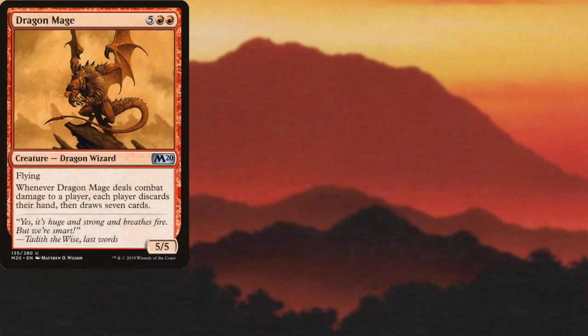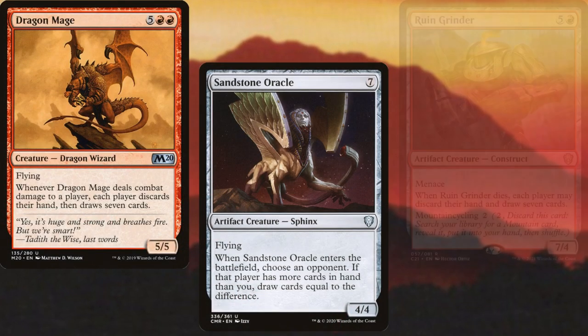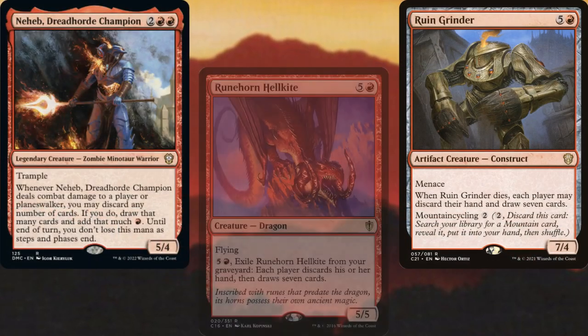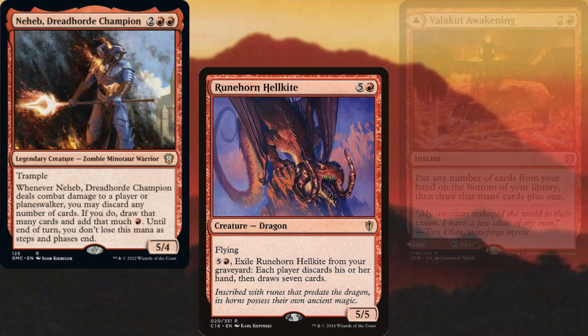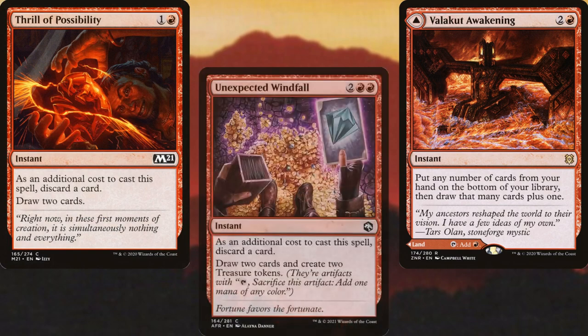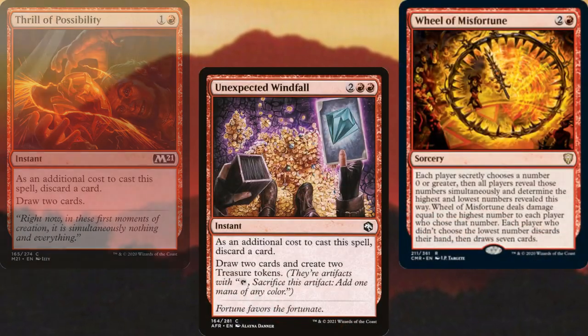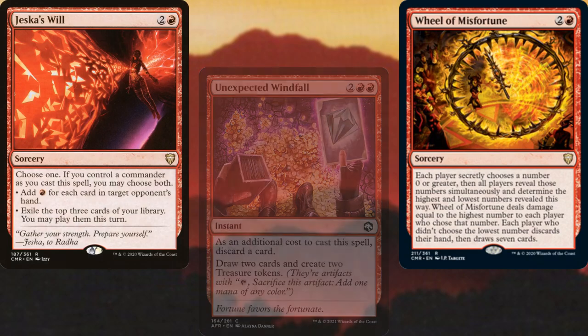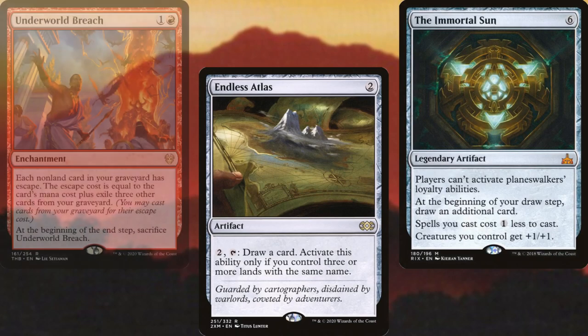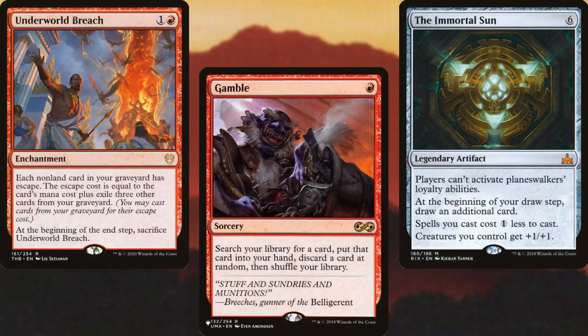Dragon Mage, Sandstone Oracle, Ruin Grinder, Neheb Dreadhorde Champion, Runehorn Hellkite, Valakut Awakening, Thrill of Possibility, Unexpected Windfall, Wheel of Misfortune, Jeska's Will, Endless Atlas, The Immortal Sun, Underworld Breach, and Gamble all make up our card advantage package. I know that seems like a lot, but this deck will go through cards quickly, so I wanted to have some extras.